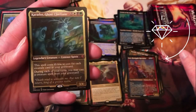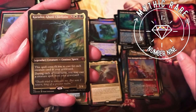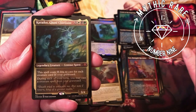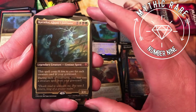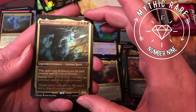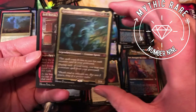Carador Ghost Chieftain for the etched mythic — eight mana in white, black, green for a centaur spirit; costs one less to cast for each creature card in your graveyard. During each of your turns you may cast a creature spell from your graveyard. Definitely a cool card, and again these etched foils just look so nice.